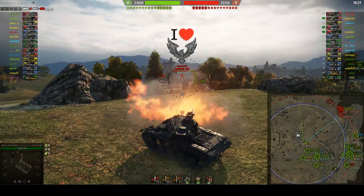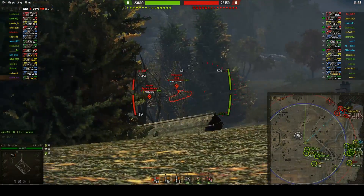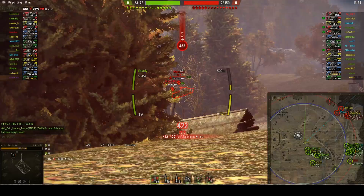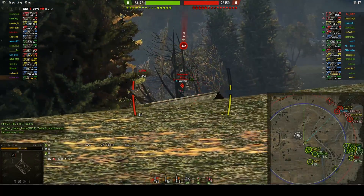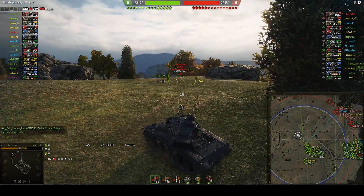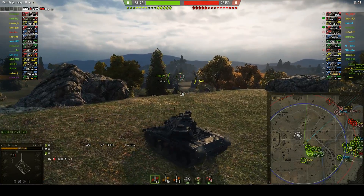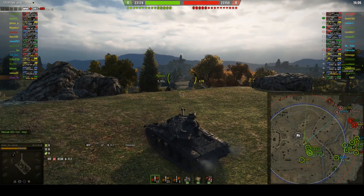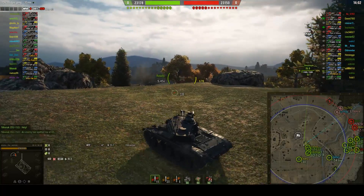If you're in a clan you can always put credit boosters on, and it's very easy to get credits in this tank. As for the positioning at the start — I normally go here but in hindsight it would have been better to go with my team where the T49 is. I was spotted already because there's a scout probably in D6/7 somewhere in the bush.